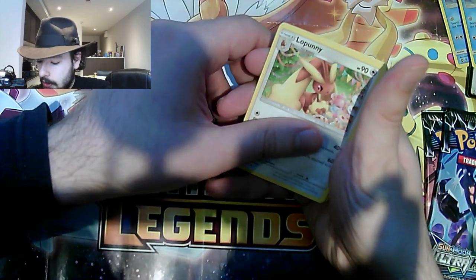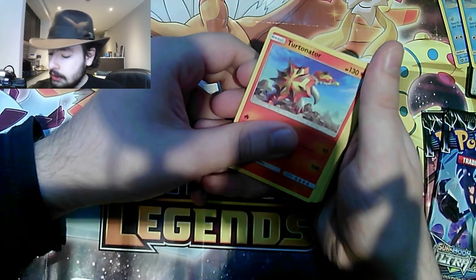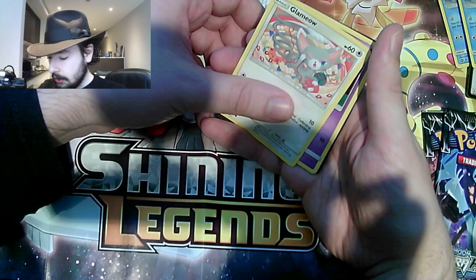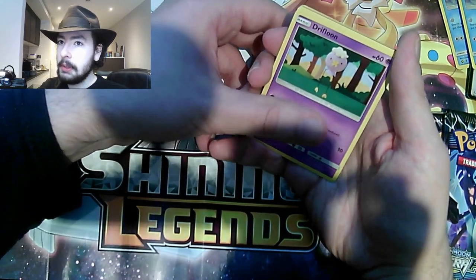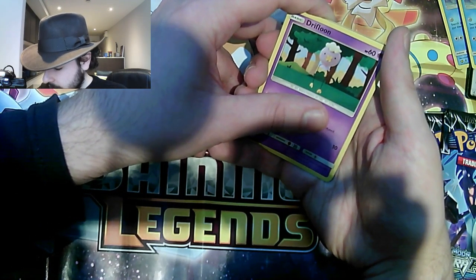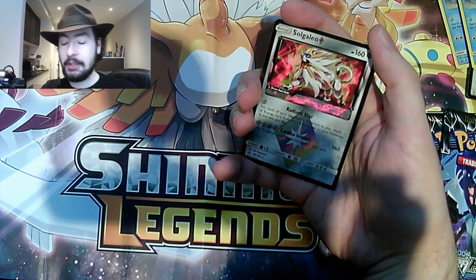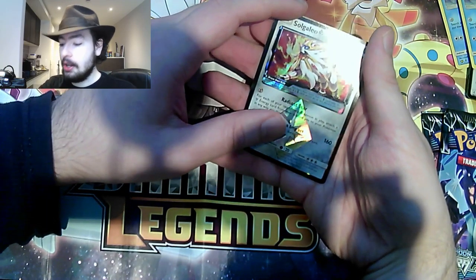Let's see what we get: Psychic Energy. Lopunny. Delcatty. We've got Mars. We've got Magnezone. We've got Snover. We've got Glameow — look at it, it's all purry and fluffy. Drifloon. I think there is actually something pretty cool... Solgaleo! Ultra Prism card! It's a Prism card. Awesome sauce. And what is the rare? It's Morotem! Oh my goodness. But that is a very cool card right there, because it's Solgaleo Prism card — very awesome.